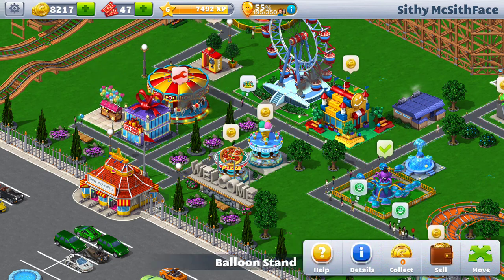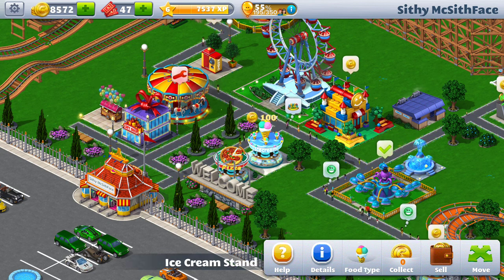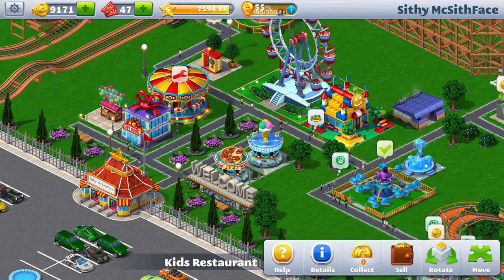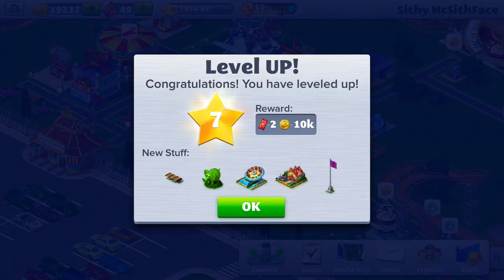I have a few things going already. I need to collect some money — the UI is simple and straightforward. Touching various attractions to collect money will allow you to put that money in your bank. I recently built this ride here and I've now leveled up to level 7, so I get a few new attractions.